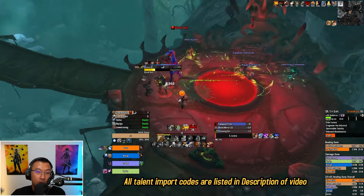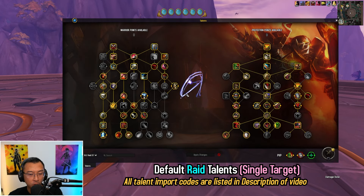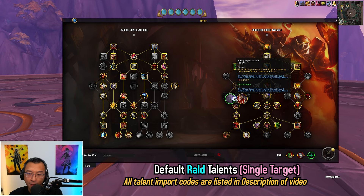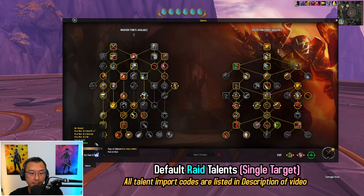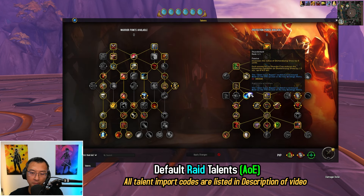Let's talk about talents — all the build import codes are in the description. What you see here is a very standard raid build, especially for single target boss fights. For raid, you tend to go Into the Fray for more DPS; there's no need for heavy Shield Block uptime via Heavy Repercussions because you're not tanking the boss all the time — most likely there's a taunt swap. There's also a raid AoE build that picks up Thunderlord, allowing you to use Demoralizing Shout more often, and picks up a bit more rage through Blood Surge.